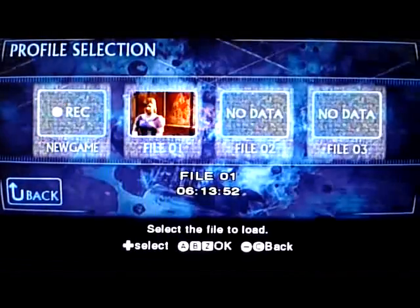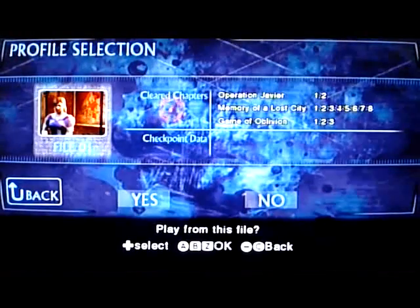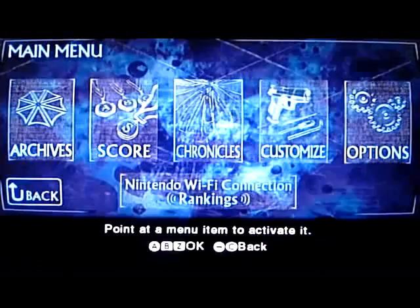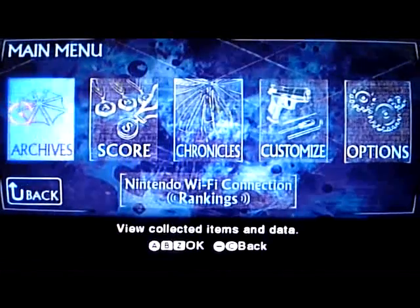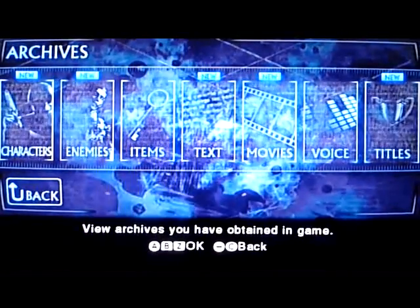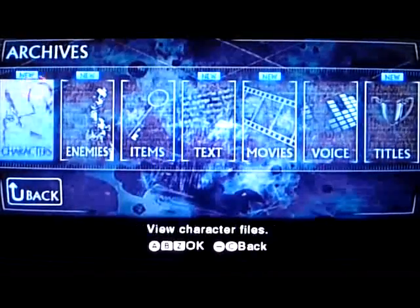Starting off, I'm going to jump in and show you how the game works. I'm going to go in and select one of my save files and click Yes. The game is set up into a different set of options. You've got Archives, which you pick up and shoot along the way. They're like little hidden extras that you find within the game. I'll run through this very quickly.